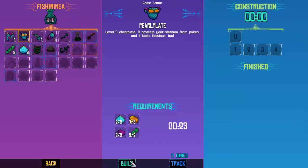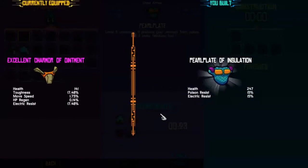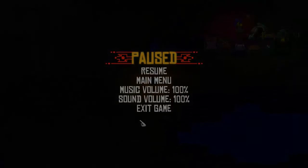Let's make the level 9 chest plate. Right now I'm pretty sure we have a level 5 chest plate. It's a pearl plate — Pearl Plate of Insulation. Well, that's white. Look, it's almost double the hit points. I know it's missing some stats, but it's almost double the hit points. Alright, tune in tomorrow for more Crashlands.